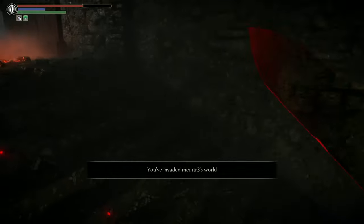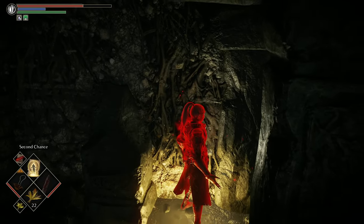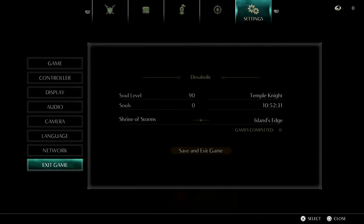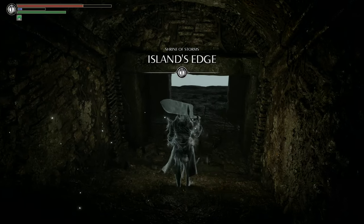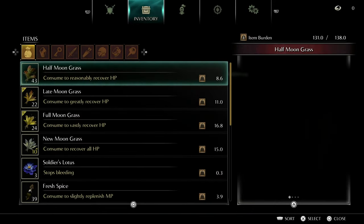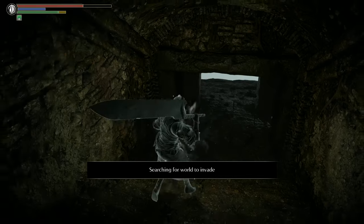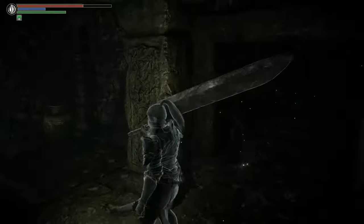You need pure black for him to spawn in 2-2, but first don't you have to talk to him in pure white at 2-2? I could be entirely wrong — I don't remember to be honest. DS3 will always have better mechanics but this is really fun, and I want to at least try out all the weapons for invasions since the game's brand new.